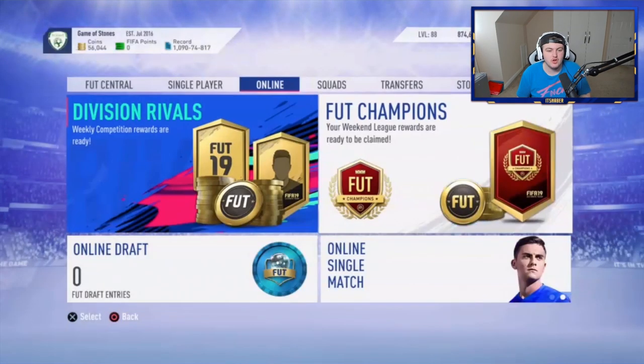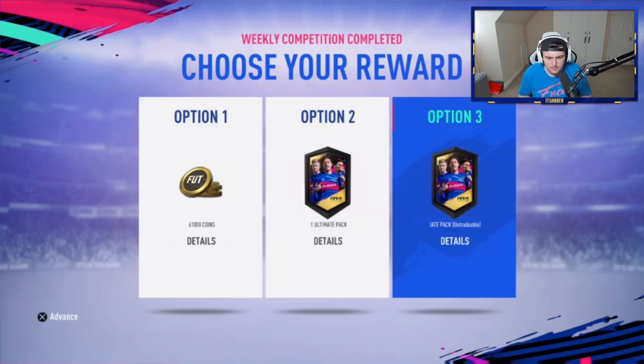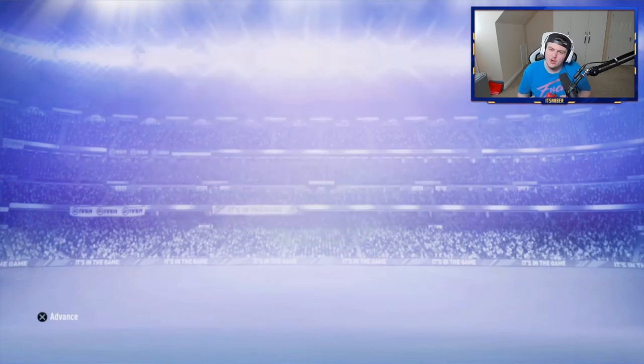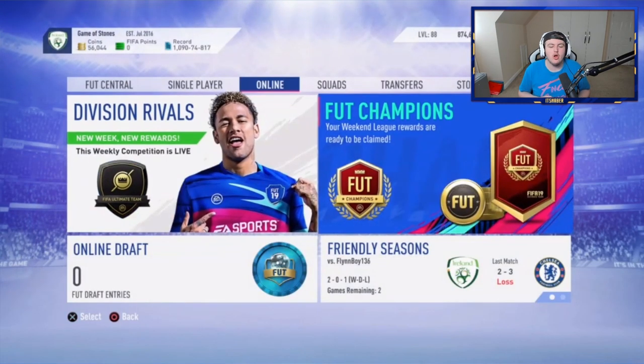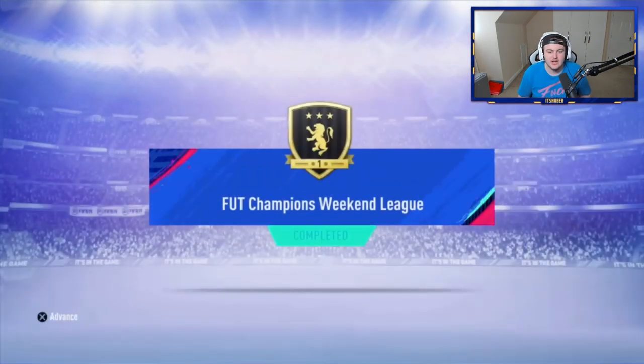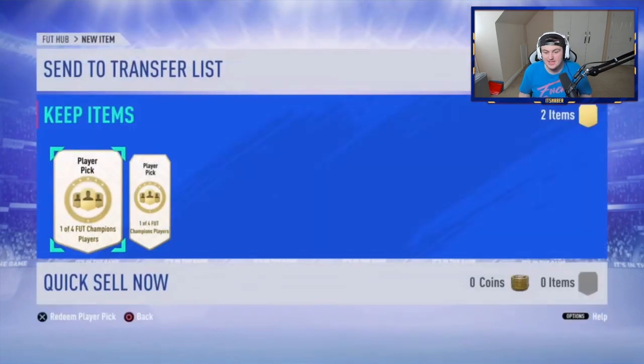We're opening Ben's rewards now. He's got Division Rivals and FUT Champions rewards to open, so he's got two Ultimate packs for Div Rivals, which is going to be pretty exciting. He also got Gold 1 in FUT Champions, which means we get two player picks to open instead of two player packs. Fingers crossed we can get something decent — a red Team of the Season card.